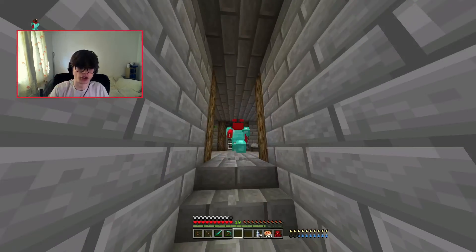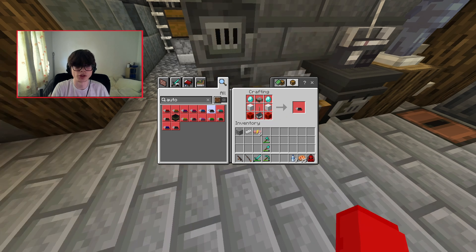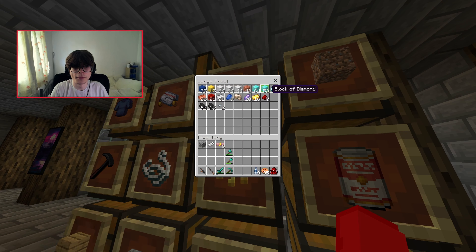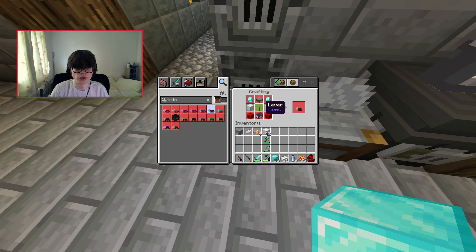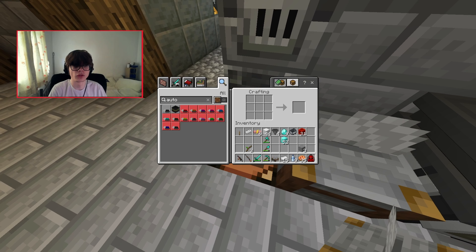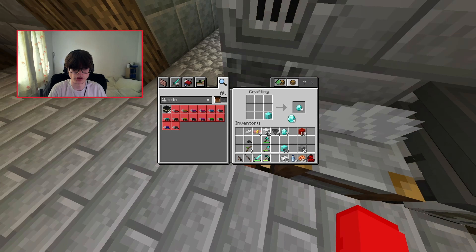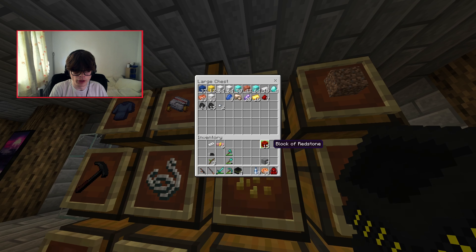Now we're onto the next part of the video. I need to grab this thing — if I type in 'miner'... it's called auto. Here we go, we need this and we need a pump. That's so many resources — we need diamonds, gold ore, iron blocks, two diamonds. A few minutes later — now I have everything I need. I can make the auto pump, actually multiple of them. Let's make four.